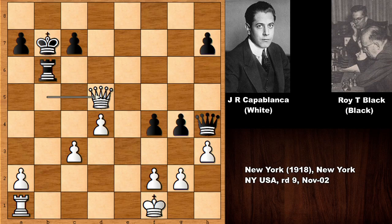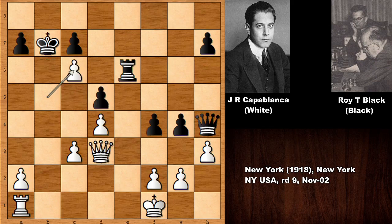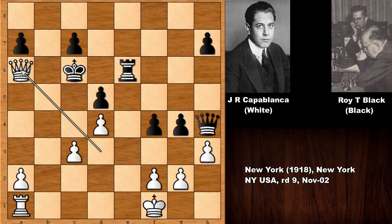Not rook takes on c6 because of queen to b5 check, and then capturing the pawn with check — white is winning, white is a pawn up. So, king takes on c6, but this time we have queen to a6 by Capablanca.